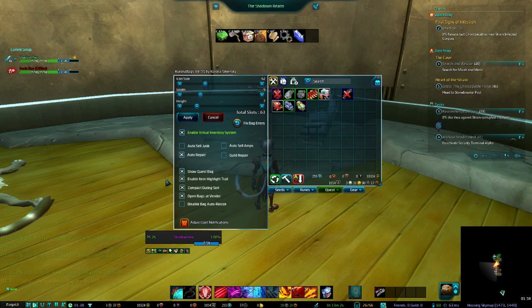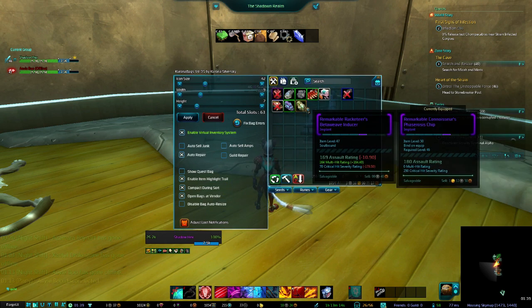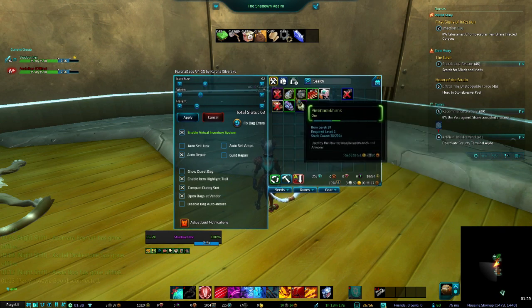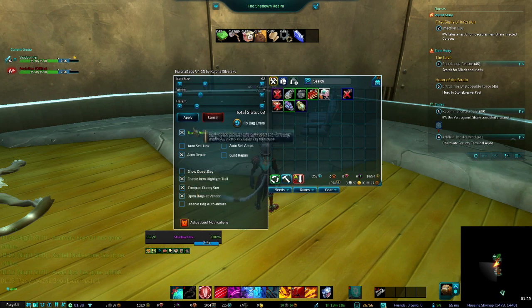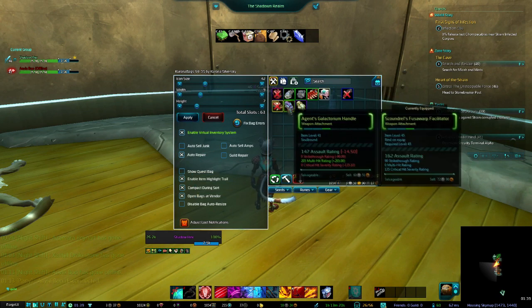You can show or hide the quest bag to get it out of your way. You can also enable the item highlight trail — notice when I hit apply and disable it, the trail goes away. If I enable it and hit apply, now items have that trail effect coming out of them.